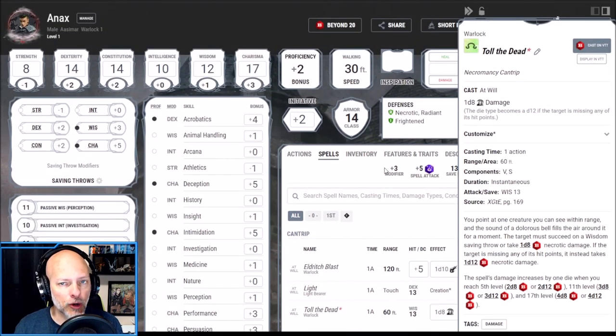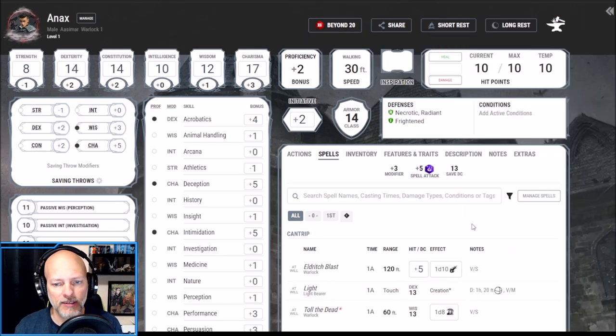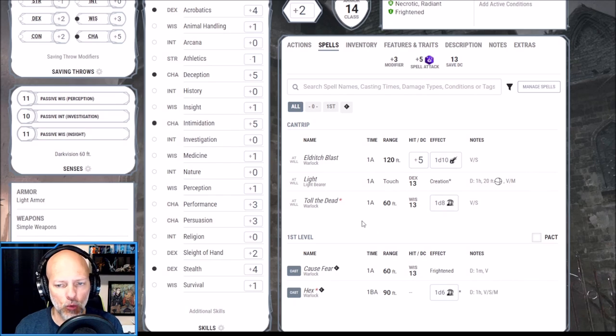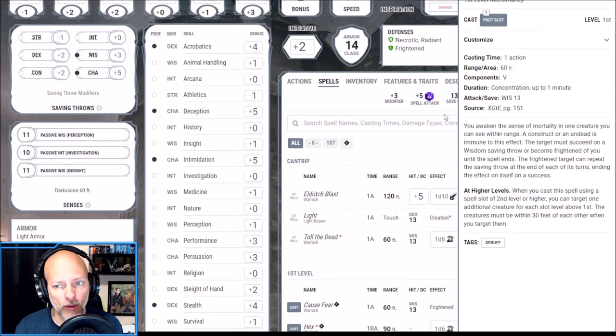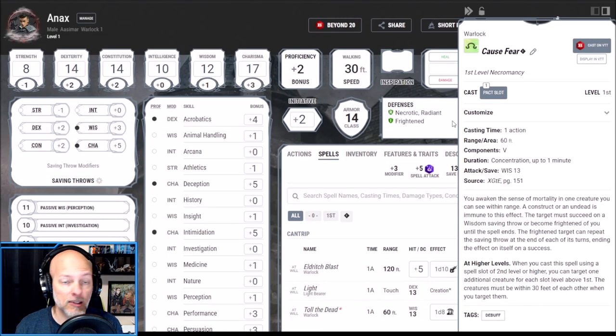My second cantrip is Toll the Dead, another combat option. This allows the target to make a saving throw to take damage. I like to have one ranged spell attack and one saving throw attack dependent on the situation, and Toll the Dead is one of the best. As for our first level spells, we get two of them, and the first one is built around our theme: Cause Fear.